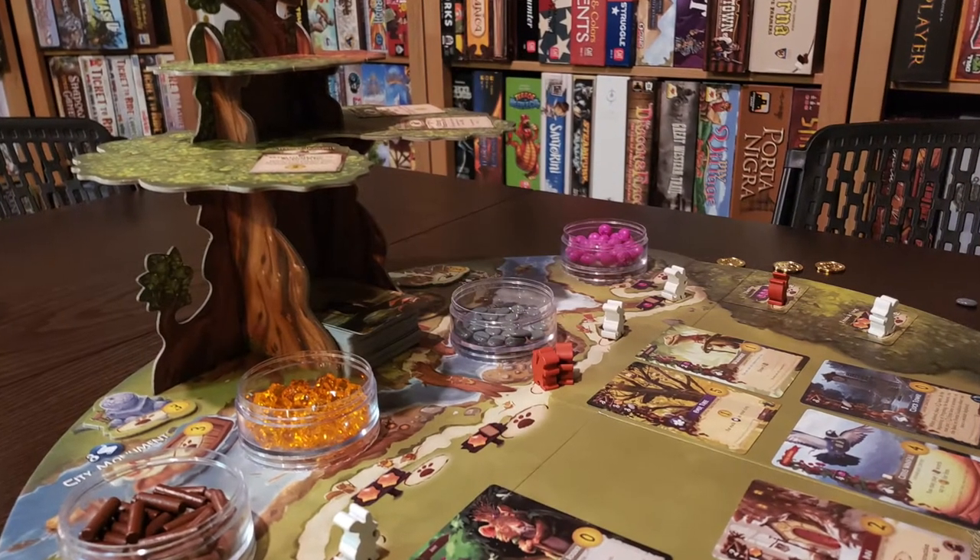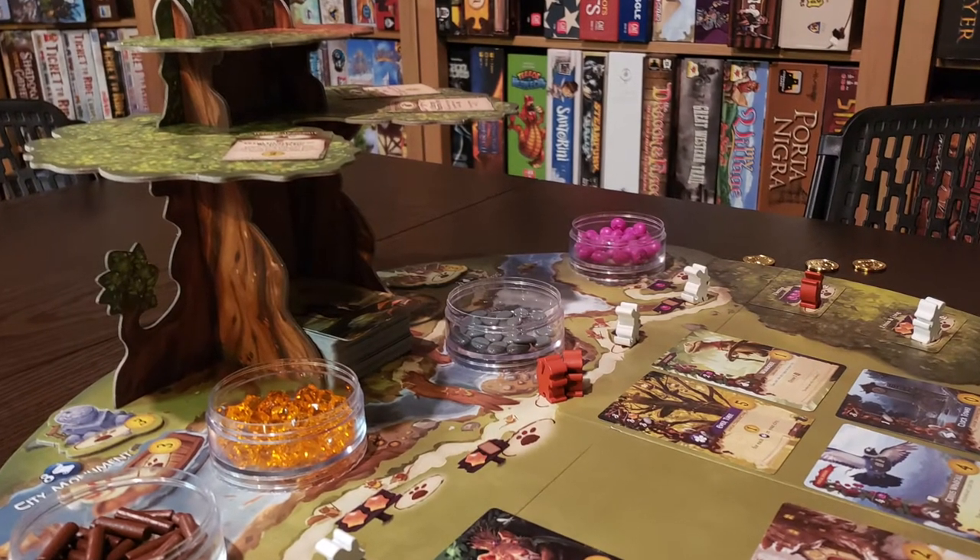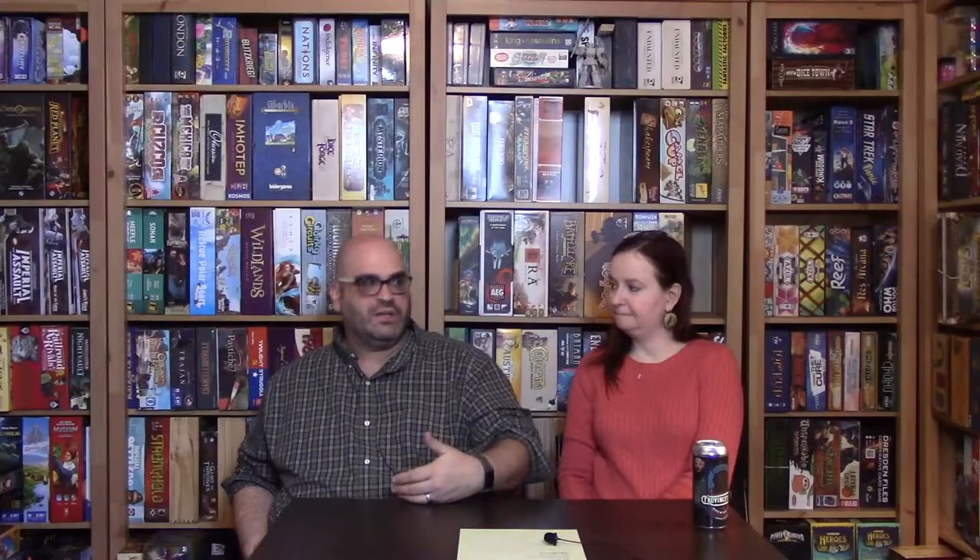When I first heard about Everdell, I was like, 'Okay, it's a worker placement game.' But then when I started reading the rules, it's a worker placement game where you gain workers at your own pace and you can be done long before somebody else. The cute artwork and theme — you're a bunch of animals in the forest trying to make your own little cities.